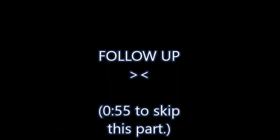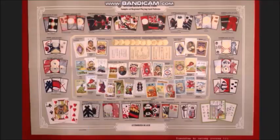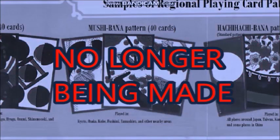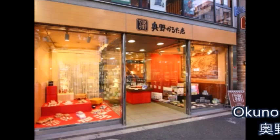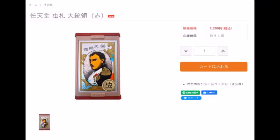Before I begin the video, I want to do a small follow-up from my last video about Mushi, where I mentioned that Nintendo manufactured all kinds of regional Hanafuda and other types of Japanese playing cards. But unfortunately, they stopped doing it around the 90s and to this day they only manufacture Hanafuda and Kabufuda. However, if you really want to buy a Mushi-bana deck and you're in Japan, then you're in luck because Okuno Karta Shop in Jimbocho, Chioda City, Tokyo has a stock of these decks.